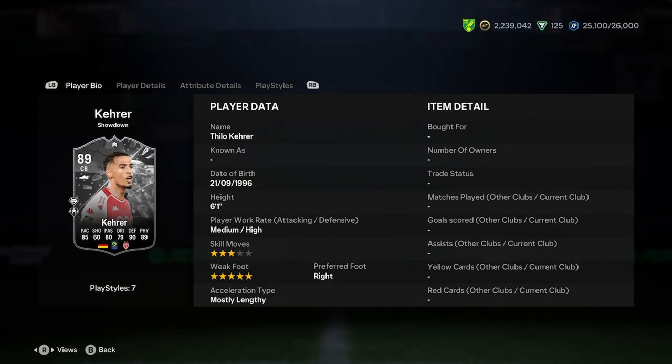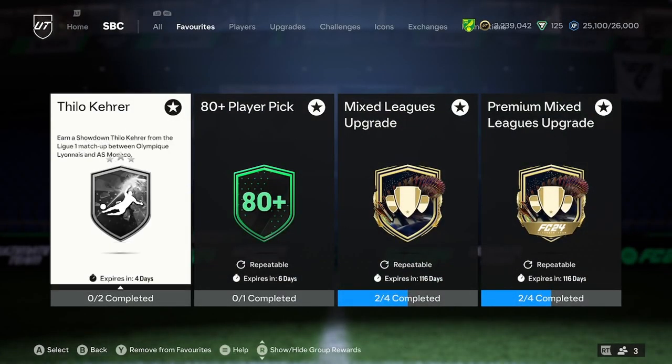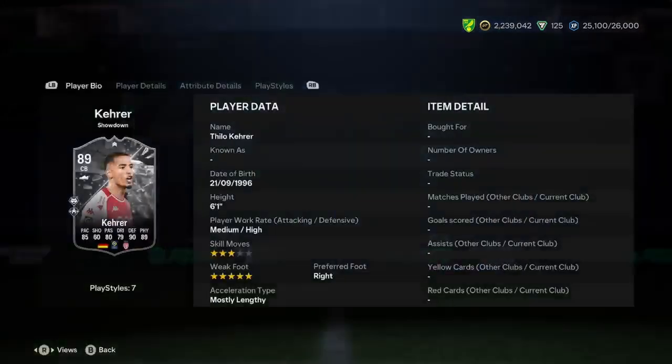Hello everyone, it's Adele. I'll be doing a player analysis on the new T-Load Kera Shodan card, and this is for the match between AS Monaco, where Kera is from, and Olympiacos Lyons. Kera will get a plus 2 upgrade if they win and a plus 1 if they draw. I do believe that AS Monaco will get something out of it, at least a draw and possibly a win, so I think upgrades are coming for this card. Obviously I could be wrong — it looks like a close matchup between the two.